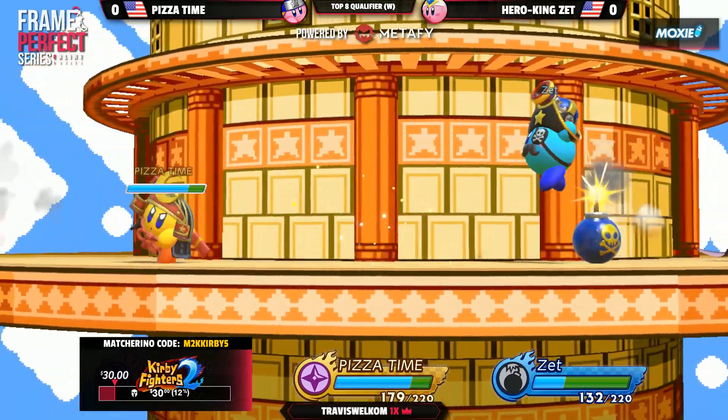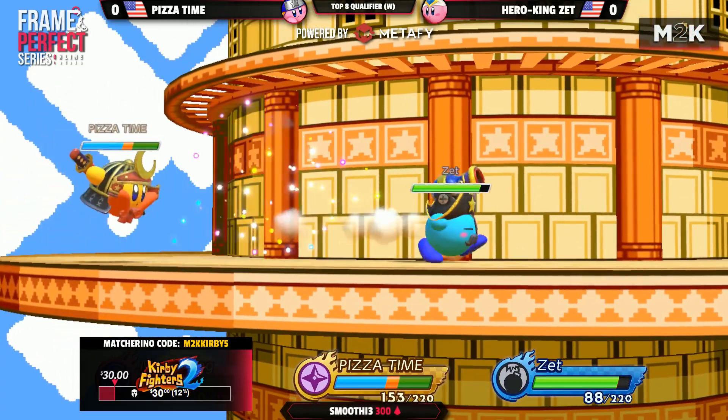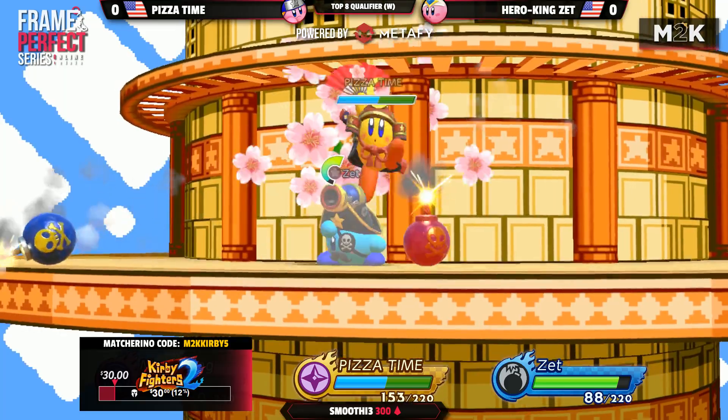One interesting thing about ninja counter is you can actually air dodge or jump to cancel it. So you can put yourself into a counter state and make yourself safe, and then just kind of leave the situation if it's not working out well.